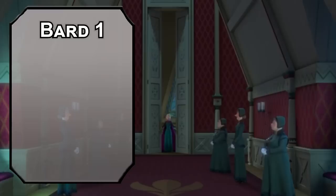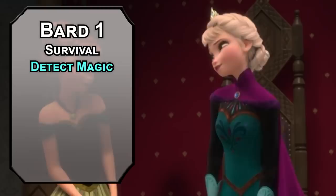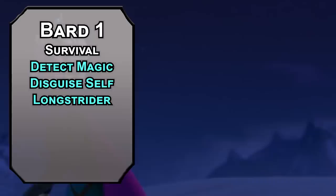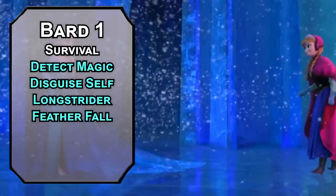We're multiclassing right away over to Bard for an additional skill like Survival to track down weird voices in the forest. For first-level spells, Detect Magic lets you sense magical auras and determine the type of magic causing them — probably evocation or illusion, I would guess. Disguise Self lets you change your appearance for an hour — your face, but more importantly your clothing. It's more fun to do a show-stopping musical number after a few costume changes. Longstrider adds 10 feet to a creature's movement speed, letting you skate around even when you're not in an ice rink — everywhere you go is an ice rink. Feather Fall prevents up to five falling creatures as a reaction, so now you can save Anna, Kristoff, Sven, Olaf, and Elsa with some cushiony snow.